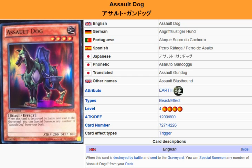It's a level 4 Hyena. So at most, all it does is give you monsters to XYZ summon with again. It is a Hyena with a Gatling gun on its side — a fully armored Assault Dog.